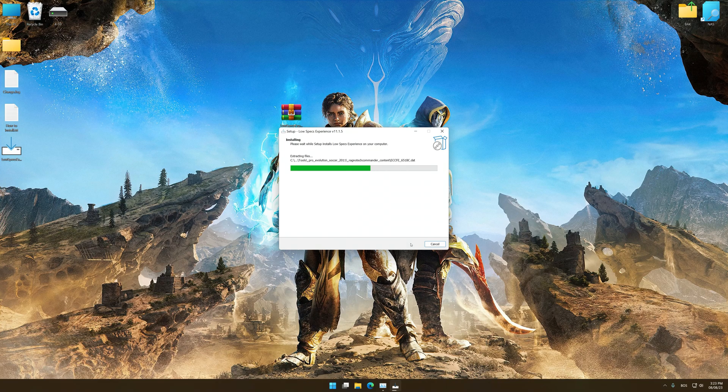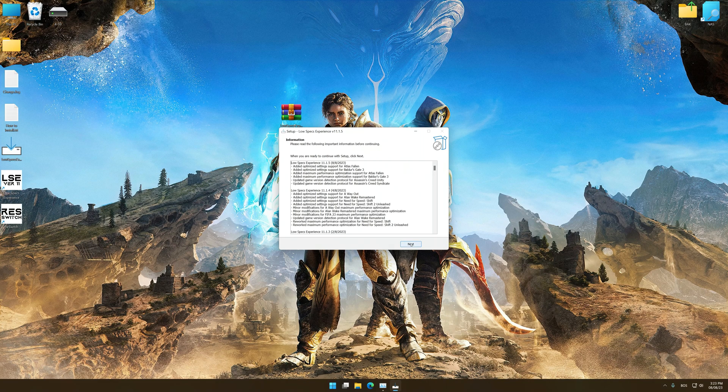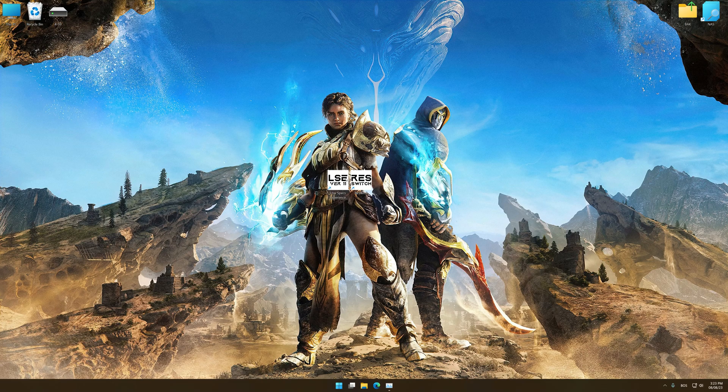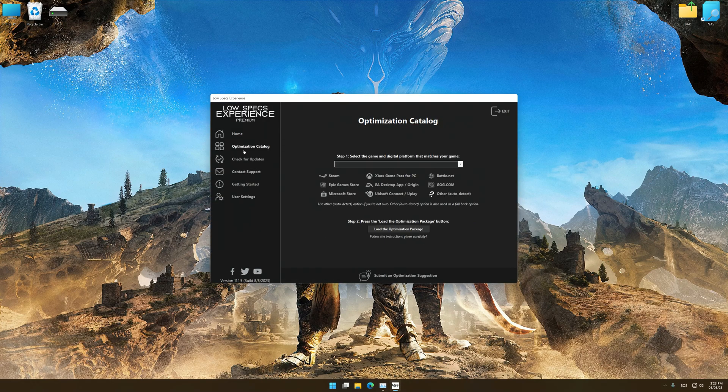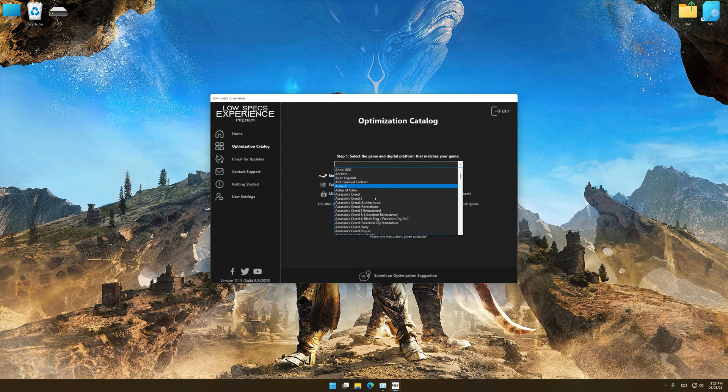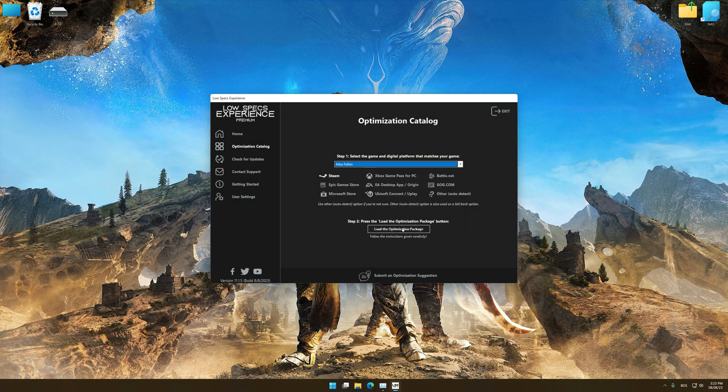First of all, start the installation process for Low Specs Experience. Once the installation is complete, start it from the newly created Desktop shortcut. Now select the optimization catalog, select the applicable digital platform, and then select Atlas Fallen from the drop-down menu. Once done, press the load the optimization package.